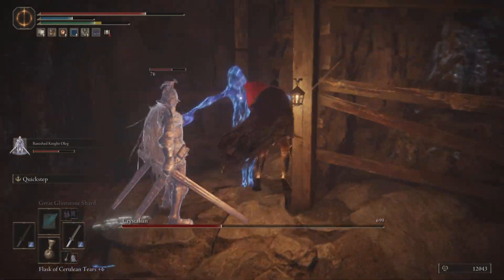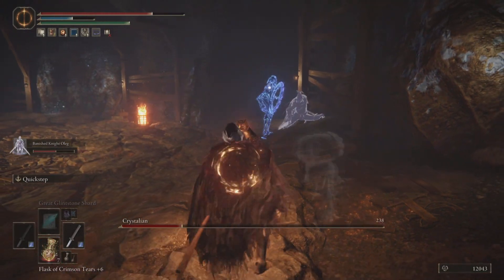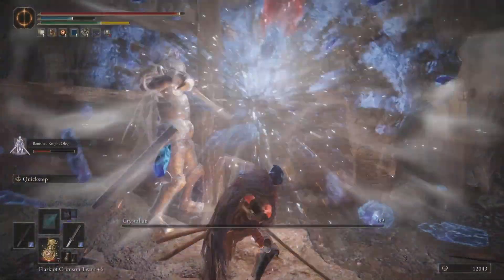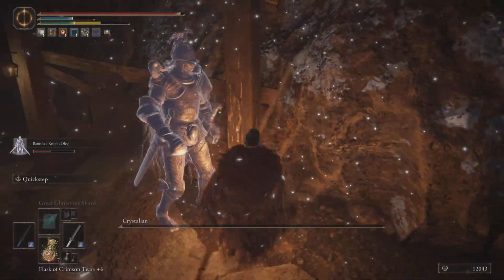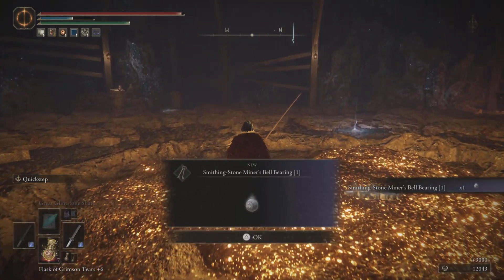In the end you will have to fight a Crystallian — an enemy that is initially almost impossible to damage, but after you break through their defenses they take a lot of damage with each blow. You kill the Crystallian and he will actually drop for you the Smithing Stone Miner's Bell Bearing tier 1.